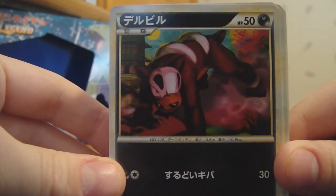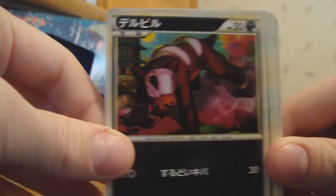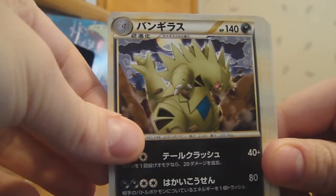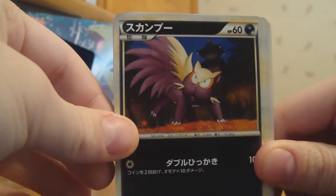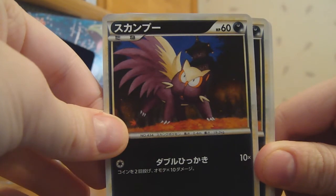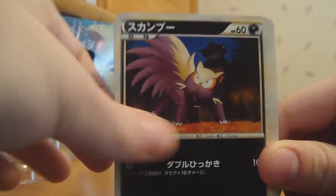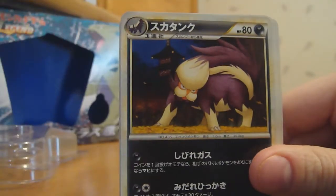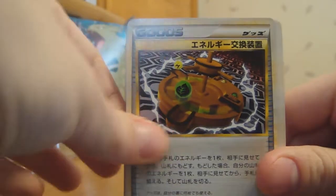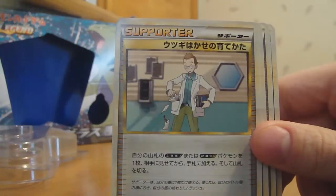Very nice — look at this Houndour. It's a lot more mean. I like that. And you get a non-holo Tyranitar. What is this? Stunky? Skuntank. Like these. Some Trainers — Pokémon Reversal, I think these are.